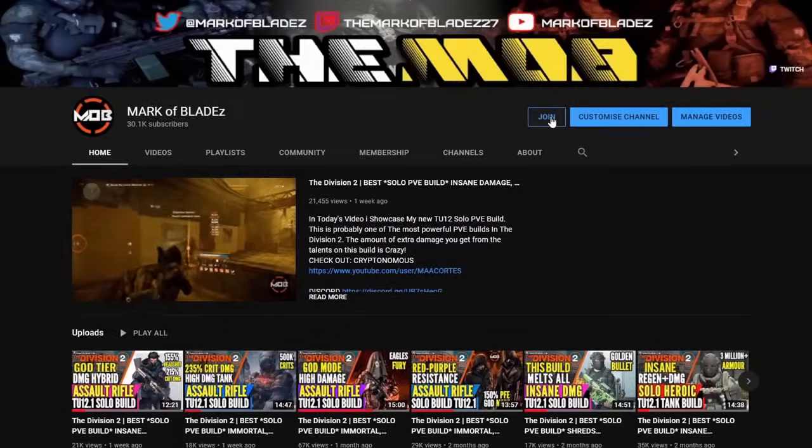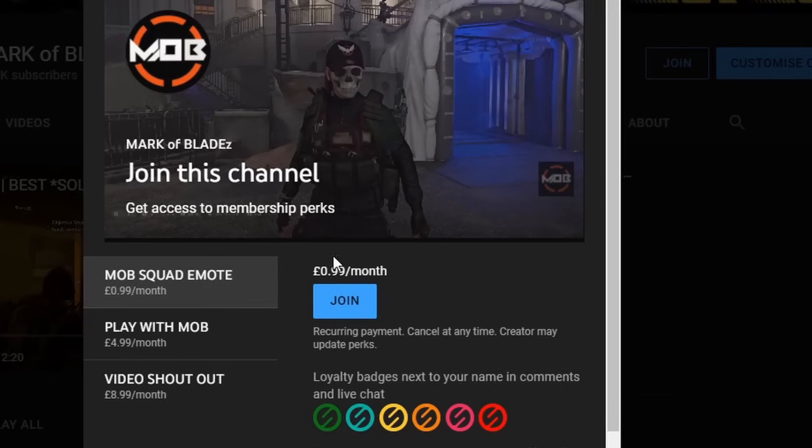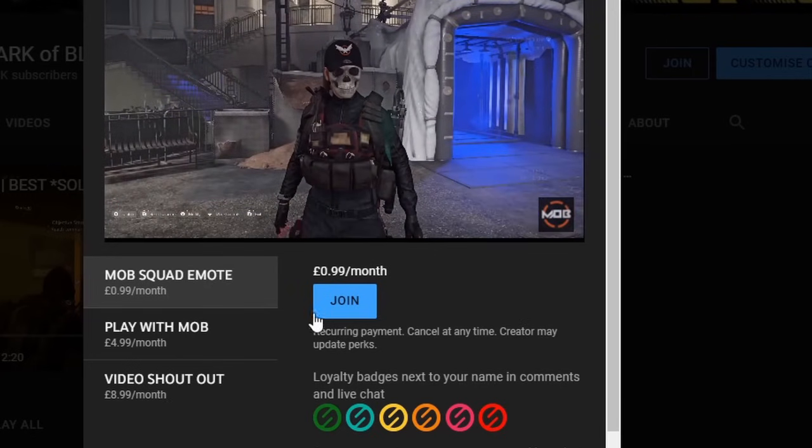If you guys are interested in being a member, then click the join button down below to check out the available perks. The first tier is only $1. Thank you to those of you who choose to join.